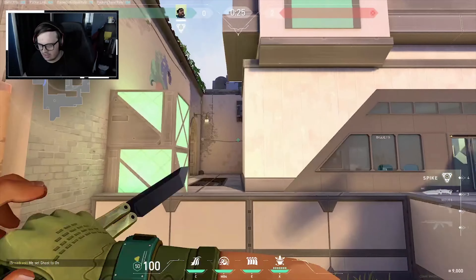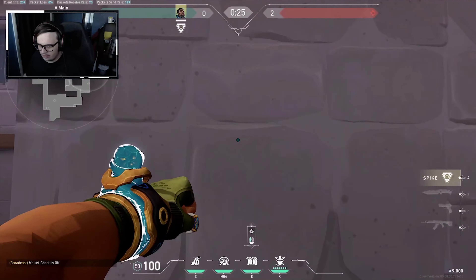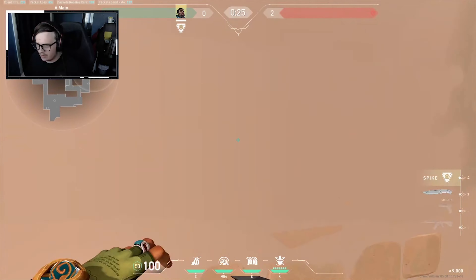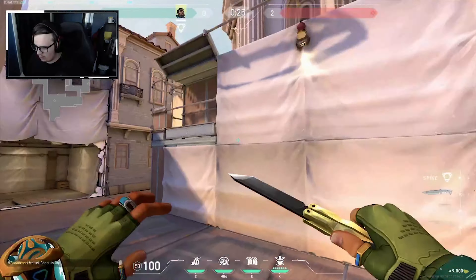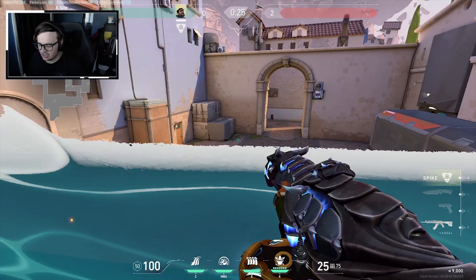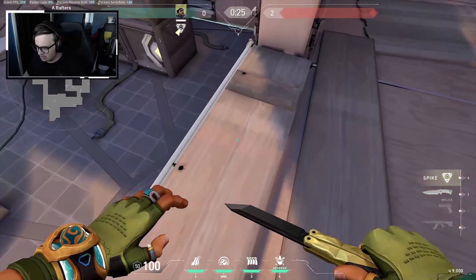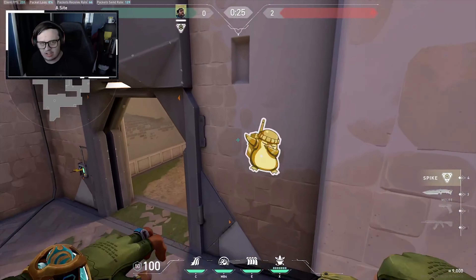There are some finicky lineups, like this one on A where you throw it through here and then have to curve it across Heaven. It can be a bit finicky to get perfect. As you can see here, this one isn't quite right as they can stand and see over the wall, which is obviously not what you want. You need to get it perfect across here, and because of the curves it can be a little messy to get right, so definitely make sure you practice those.